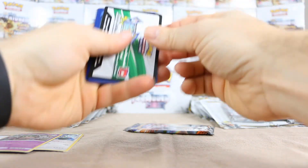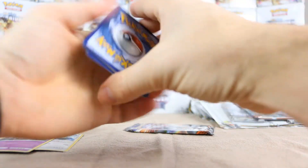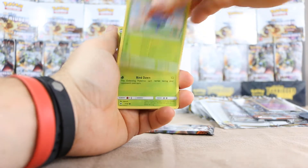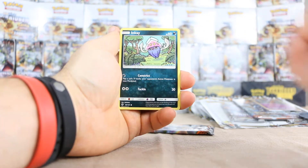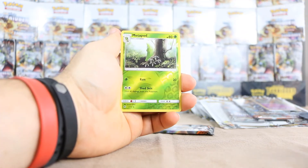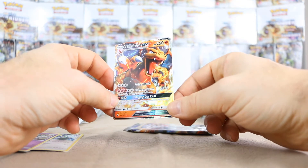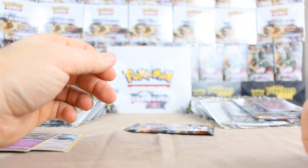Let's see what we can get. We're starting with a Water Energy, Wick, Lunatone, Gloom, Tangela, Tynamo, Crabrawler, Inkay, and Ledyba. Our reverse is a reverse Metapod. And our rare is — wow, that's nice — we get a Charizard GX! These have really gone up in price since the set has been out for a while. I will take it.